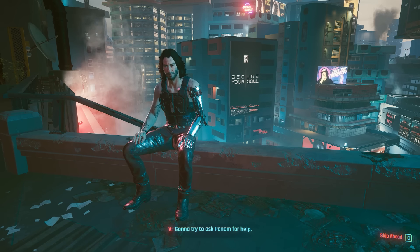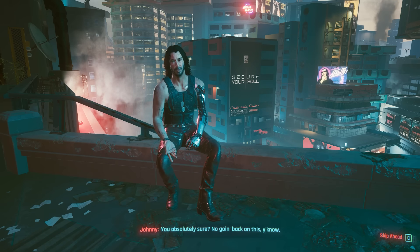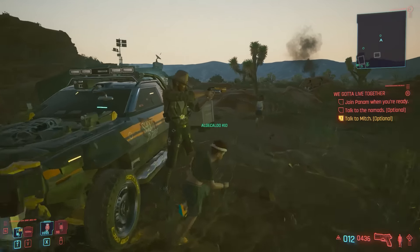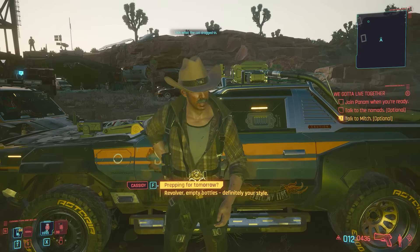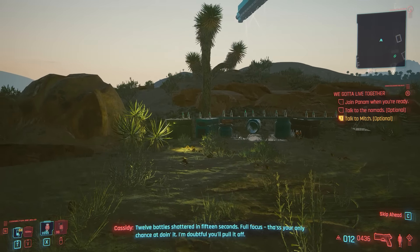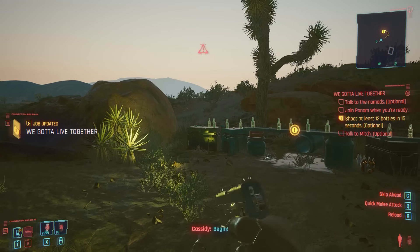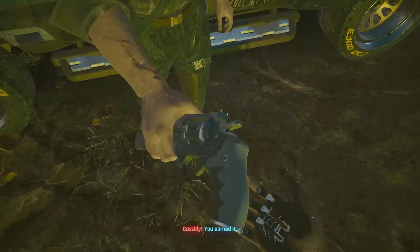Now we're back in the main story quest Nocturne OP55N1. This time, let's go with Panam's storyline, which is available if you have completed Panam's side job Queen of the Highway. In doing so, we'll start the main story quest We Gotta Live Together, at the Elder Kettle's camp. And if you talk to this guy, Cassidy, you can play a minigame to win the next iconic weapon, Amnesty.